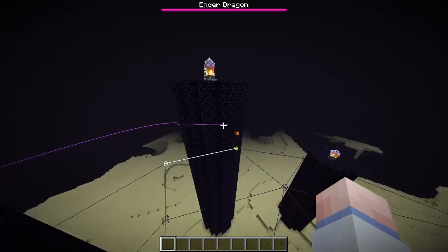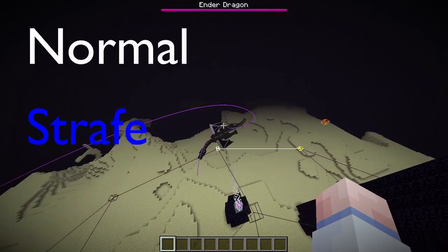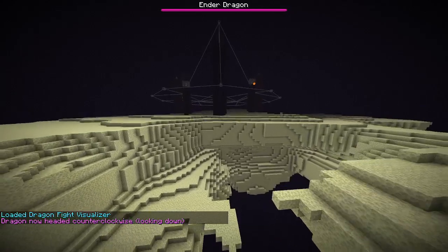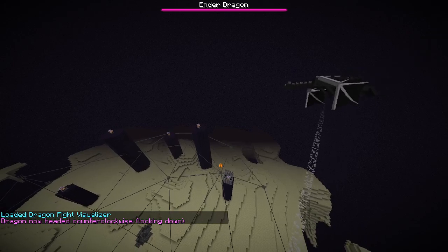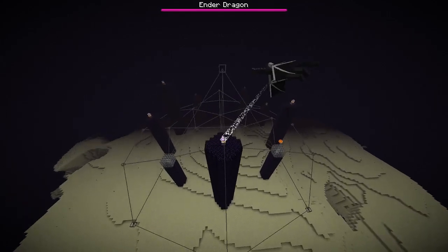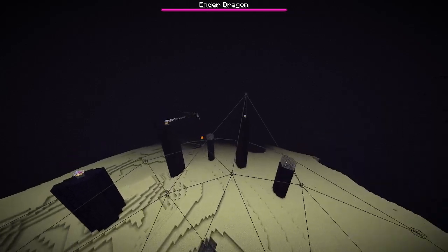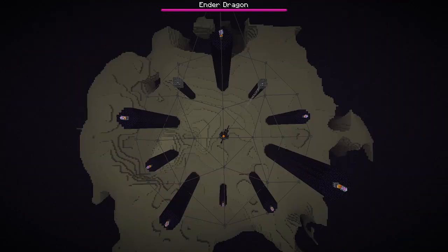The dragon can exist in multiple phases. We'll group some of them together and say the dragon has three main phases: normal, strafe, and perch. The visualizer mod shows the dragon being in normal phase when the string of nodes it needs to satisfy are colored white. When entering the end dimension, a new ender dragon is spawned high above, directly over the center perch at 0, -128, 0. It spends its first 20 to 30 seconds in normal phase, attempting to get to its first node. The dragon will either be considered a front dragon or a back dragon, depending on which east-west pillar is tallest. The player spawns on the east side of the end island, so if the east pillar is taller, we have a front dragon.